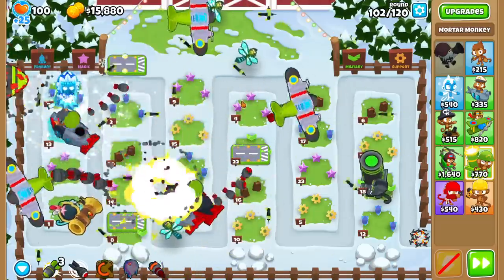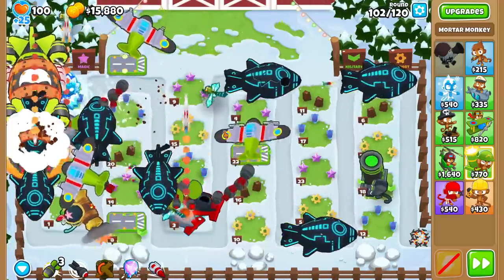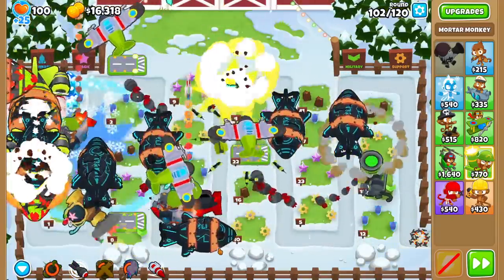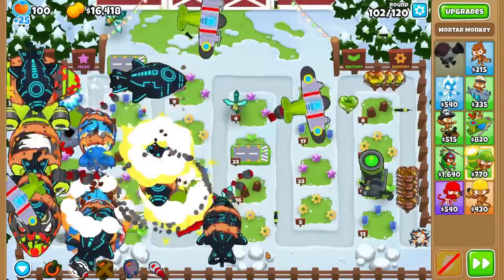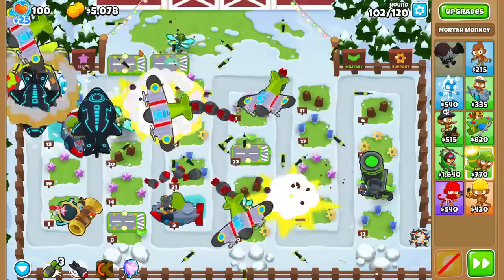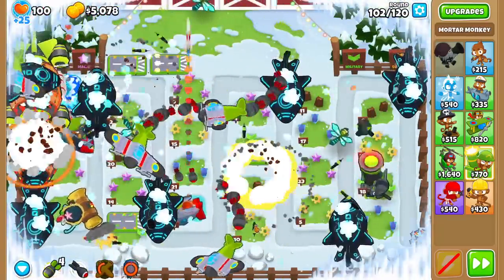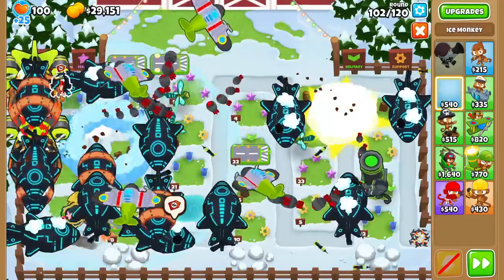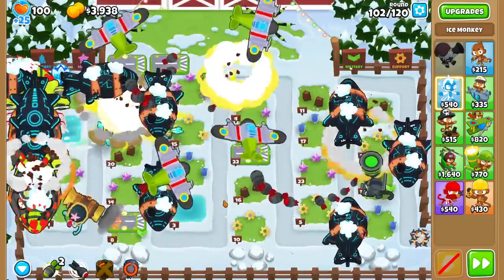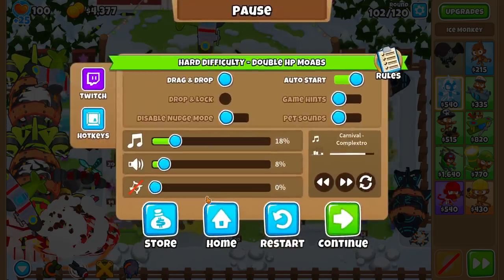Things definitely start getting really interesting starting these rounds — it's a whole different beast compared to round 100. Starting off we have a bunch of spaced DDTs, which I'll freeze. Let's see how many Ground Zeros it takes: 1... that didn't work. 2. And 3. Three just to get FDTs down but they keep coming in. I might need to do some massive tower selling this round. First Strikes are relatively useless now, so I should sell one to go for a 4th GZ.